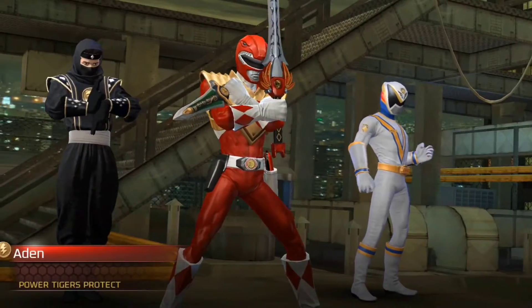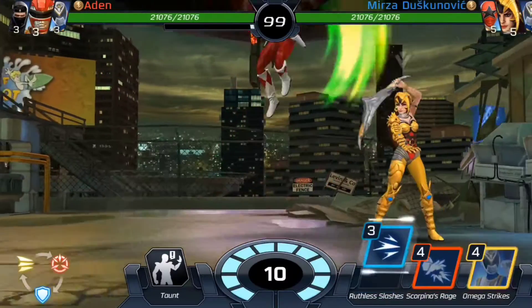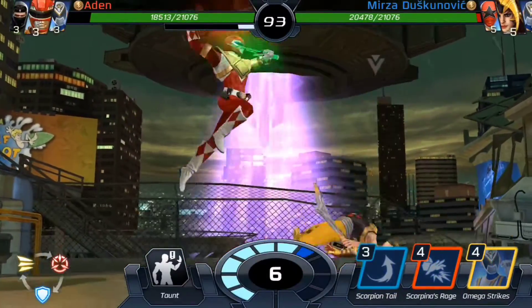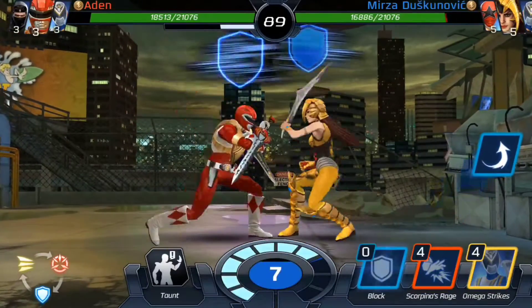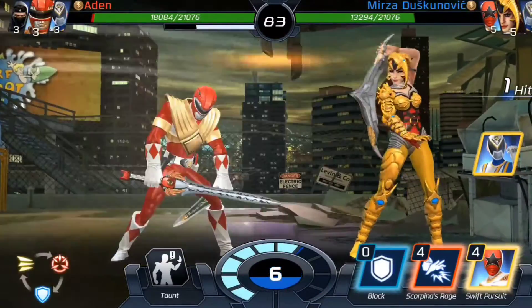Here's one of the teams I'm going to be using for this particular challenge. This is the leader, Scorpina, and then I have Tommy Zeo Red as one of my assists, and the other assist will be the SPD Omega Ranger going up against the Dragon Shield Jason here. Let's see how we do.